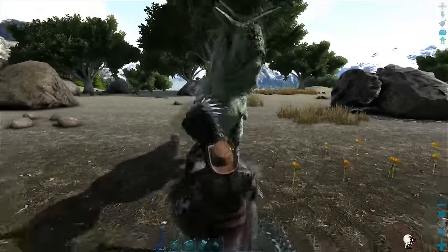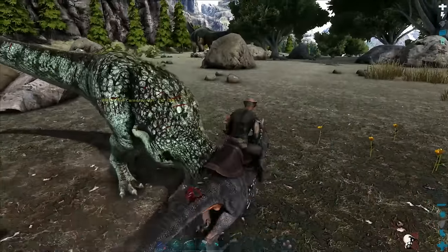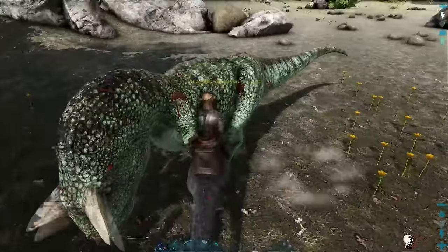Condition the area around the Rex. Kill off any creature that could interfere with your taming. You'll need to keep an eye on the one you want to tame while you do this, and if you have tribe mates to help you, they can be defending the area while you start taming.